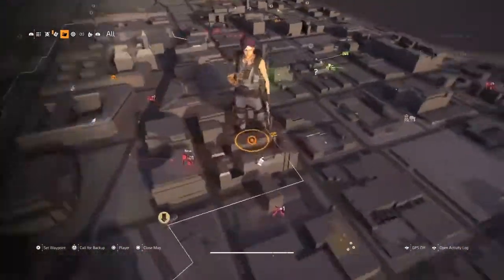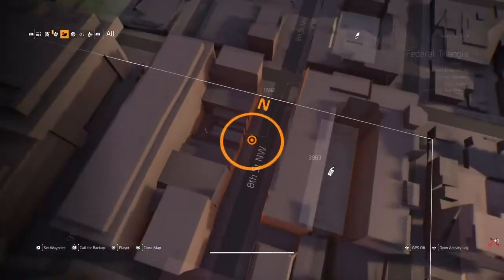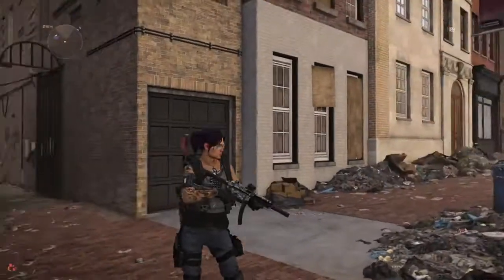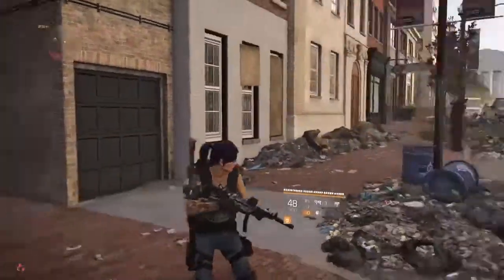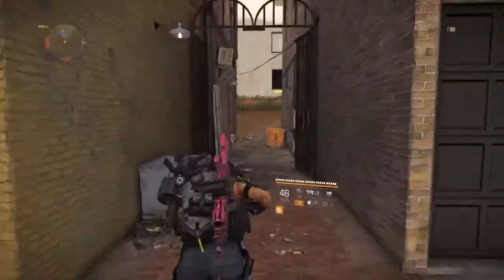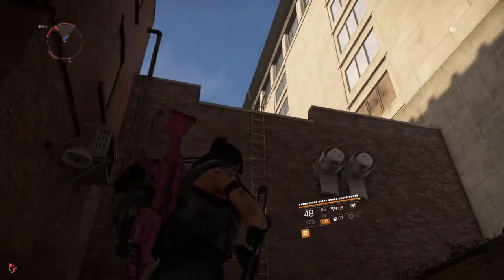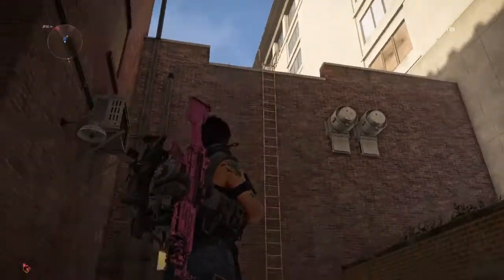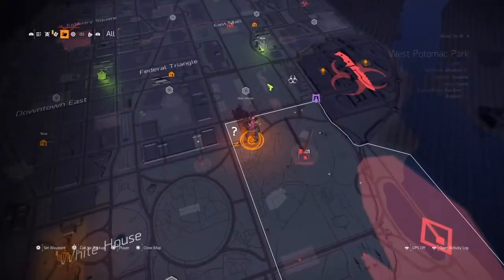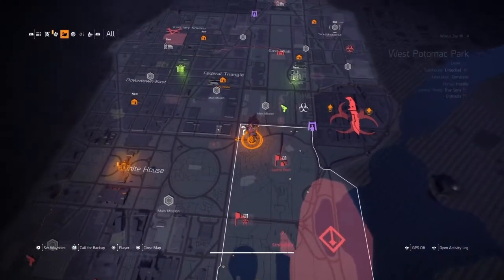The next one is not far away from the safe house, just around the corner. Look for the yellow building with the little green scaffold. Come down here, look up and see the crate — it's already open in my footage because I already got it. Climb up the ladders to collect the loot. Quick and easy.